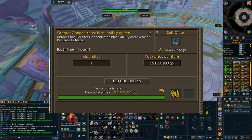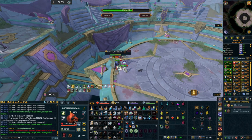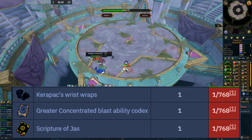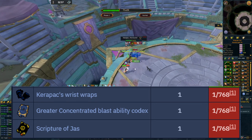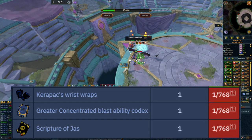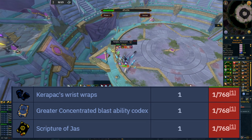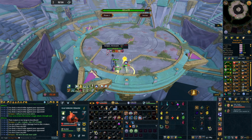I have screenshot proof that these are selling for around 232 million GP as an insta-sell. One of my friends put one in at 150 million after checking the price check Discord, and it insta-sold for 232 million GP. That is insane money for doing normal mode Kerapak. Your drop chance in a solo is a generous 1 in 256, since you get three drops per kill.